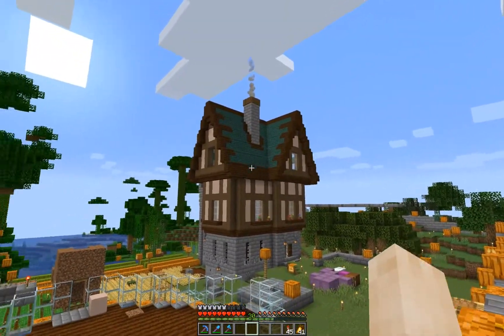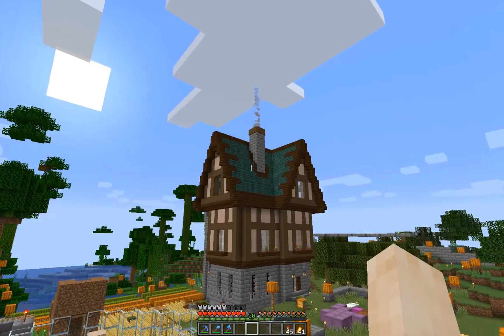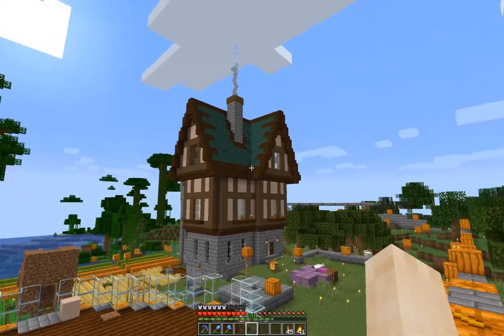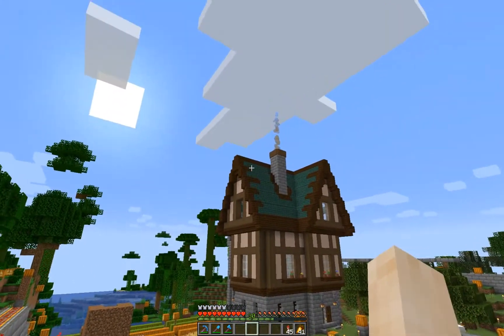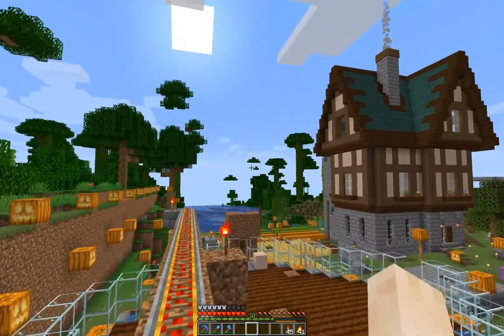I wanted to show you the progress. I added the roof part with the dark prismarine and this chimney. The wood details break the whole thing up so that it is not blocky and makes it look interesting. I really like this.